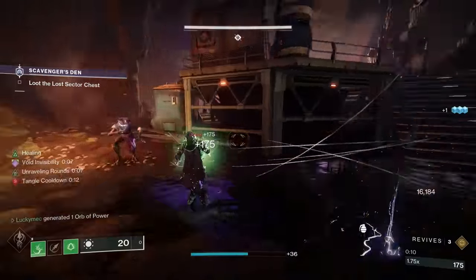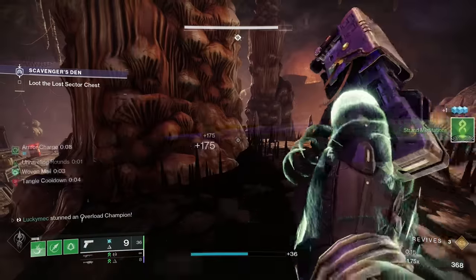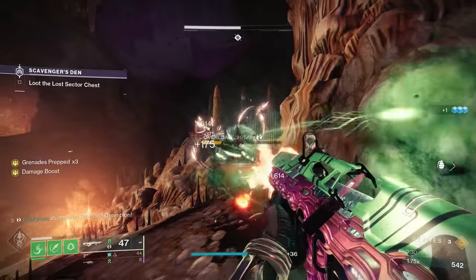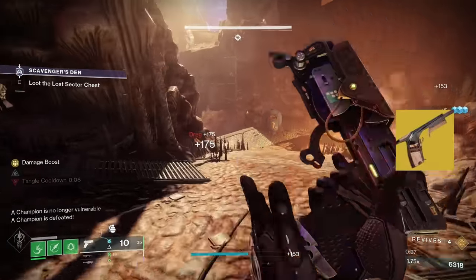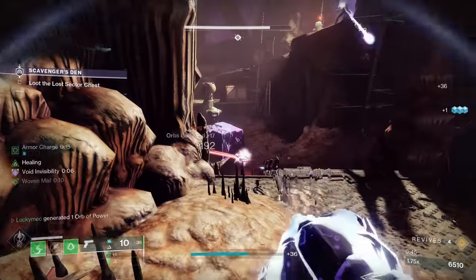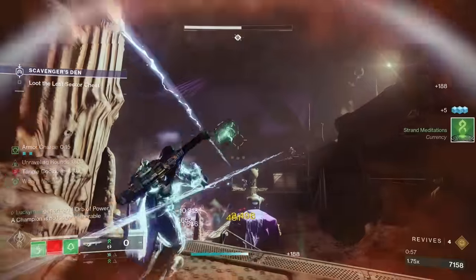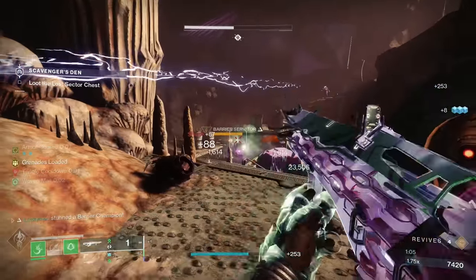Moving on to our next build — a strand option called the Decoy Assassin build. Strand hunter is such a fun option for general gameplay. I love how our decoy takes all of the enemies' attention, and I like to pair that with Assassin's Cowl so that I never get targeted by enemies. With just that alone we have high survivability, but with strand we gain Woven Mail to take an even more 45% less damage. If you want to get really crazy, you can bring the Buried Bloodline to gain Devour for even more health and grenades. The flow of this build is really easy: use any ability to break the line of sight from enemies. I use the grapple grenade, so our grenade and powered melee will make us invisible and our dodge will create a decoy. I like Widow's Silk so I can have two grapples and go invisible whenever I want. Alternatively, you can take Whirling Maelstrom to throw tangles and create Beyblades that rip through enemies — one adds more damage, one adds more survivability.